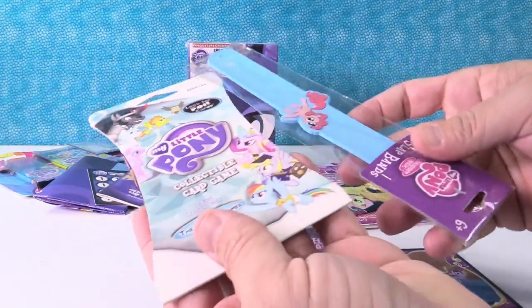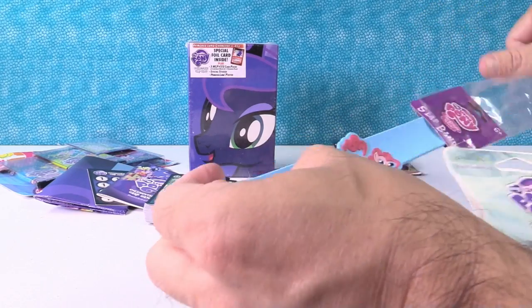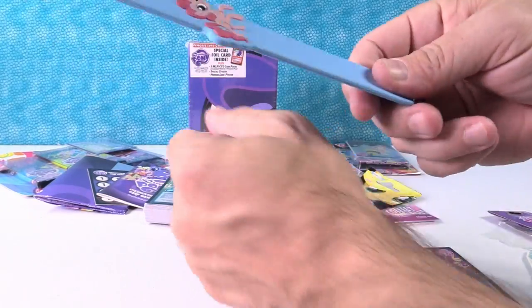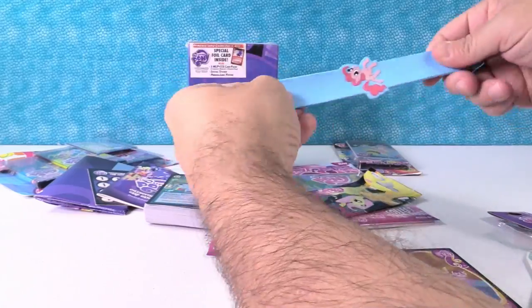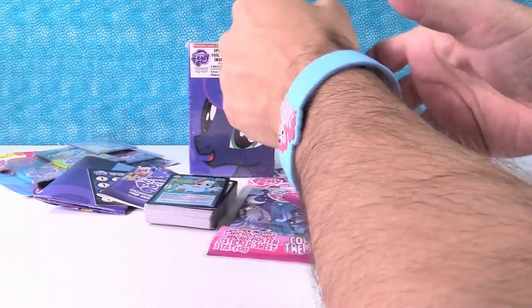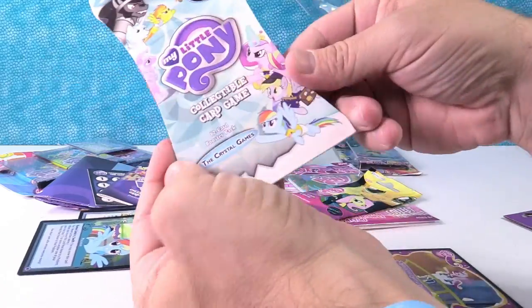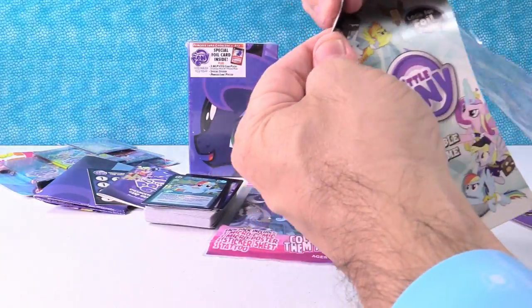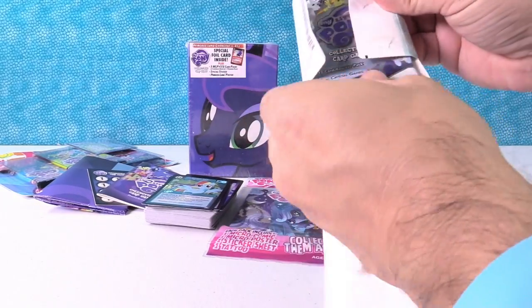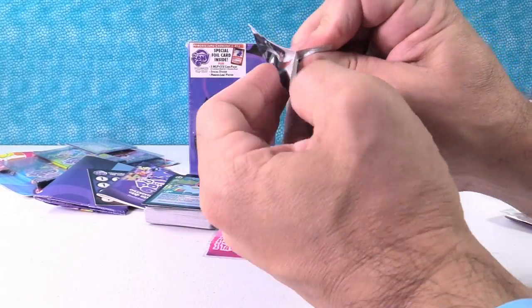I'll go ahead and open up these two things since they're stuck together. We'll open up the slap band first. This has Pinkie Pie on it. It's bright blue. Ready? It didn't slap hard enough. It's not curling on this side very well. There we go. Hey, that actually fits my wrist really good and I've got big wrists. That is a really loose slap band. Okay. We have the Crystal Games for the My Little Pony trading card. They were really packaged — really concerned about those being stolen from the store. I really like the backs of the cards, those gems. That's pretty cool.